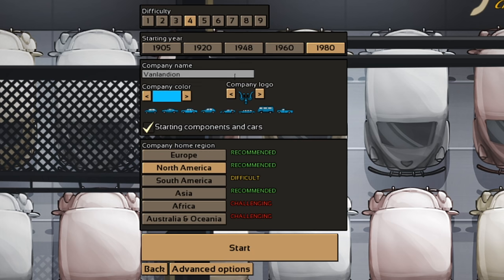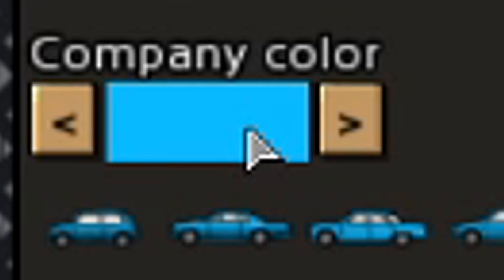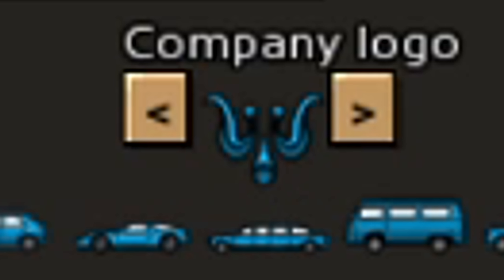Our company name is Vanlandian. Our company color is a nice light blue, and the symbol — I have no idea what that is. It kind of looks like maybe a butterfly, so I'm going with that. And here's the only thing we need: just vans.